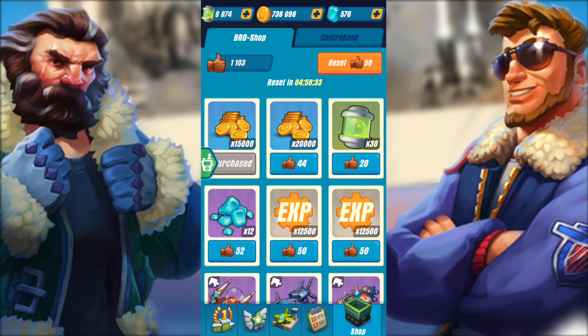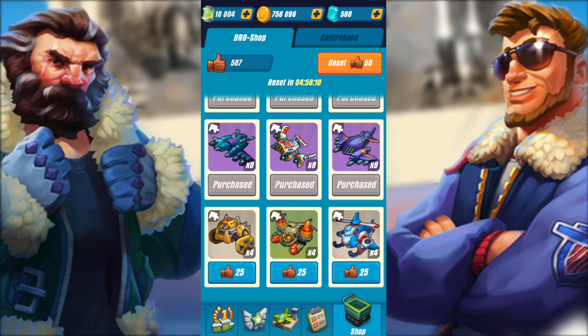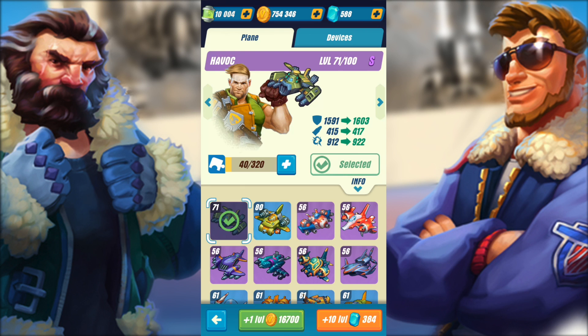Now let's go ahead and check out the bro shop. We have contraband and we have bro shop. We can buy this stuff with bro dollars — let's buy some gold. We have 40 and we have 1000, so let's just buy everything on the shop. We're rich. We bought pretty much everything in the shop. Let's go ahead and contraband right here — we have some XP. What if we buy some XP? I think it just went to my plane.